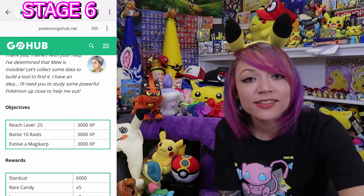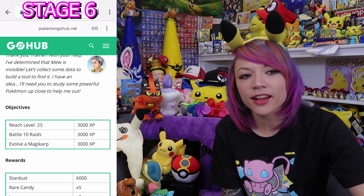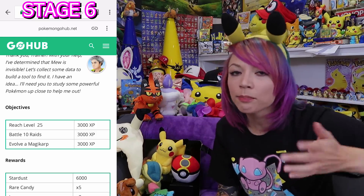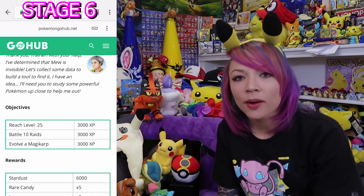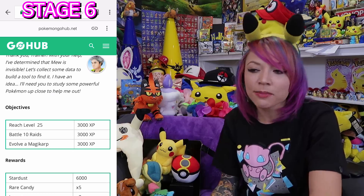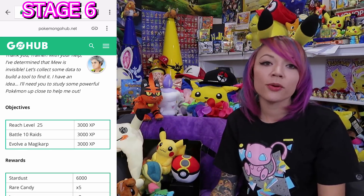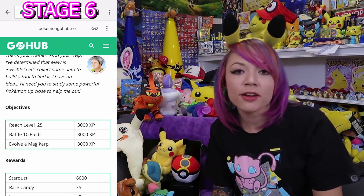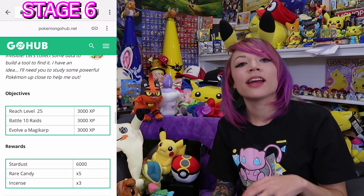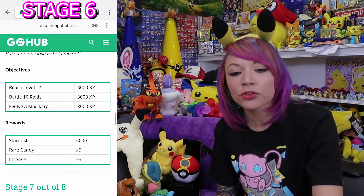When it comes to doing those 10 raids, you don't need to capture or finish the raids. You can start a Tyranitar raid, hit the quit button once, go back to the lobby so the Pokemon can't battle you, and sit in that raid lobby until the timer runs out. You don't actually need to complete the battle. Ideally, do the 10 raids properly with friends, or do 10 Magikarp raids and Pinap them. But if you're struggling to find raids, you can initiate the same raid battle multiple times until that raid boss timer completely times out.